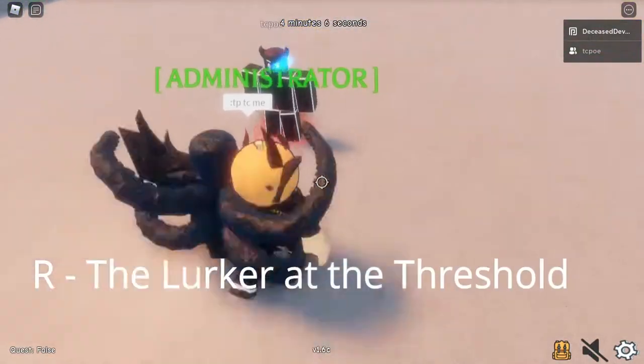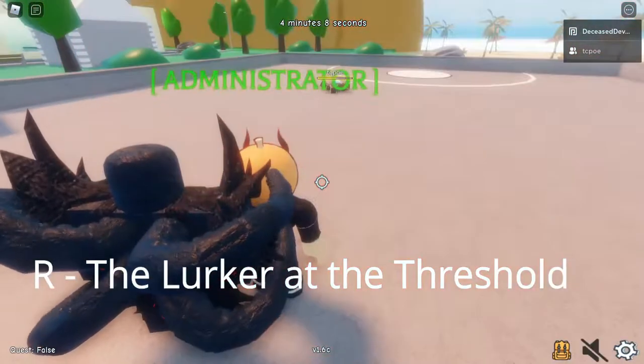The next move is The Lurker at the Threshold. You press R and you punch him. It does incredible damage.